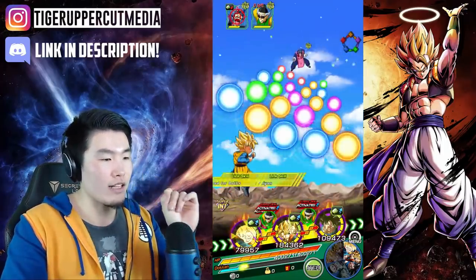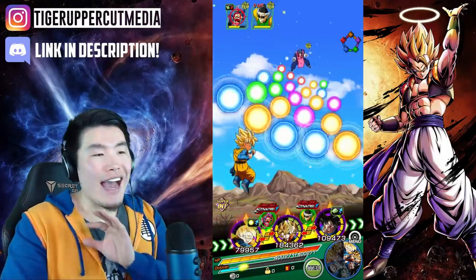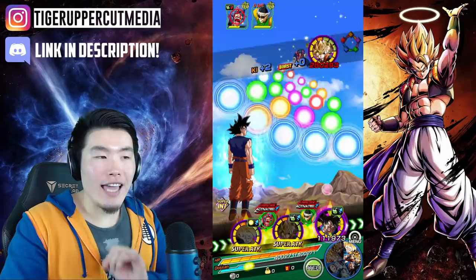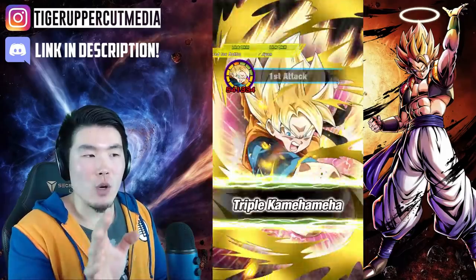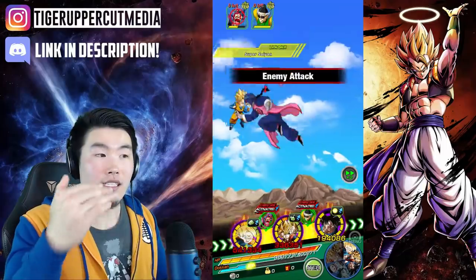We have Goten in the front here and he's taking a ton of attacks, so we can kind of see how well he can tank these. Damage-wise I'm not expecting too much, but tanking-wise he should do quite okay. It's not gonna be the best tanking because even if his passive does activate, it's only a 40% damage reduction — which I expect to go higher when he gets an awakening.